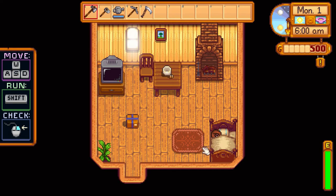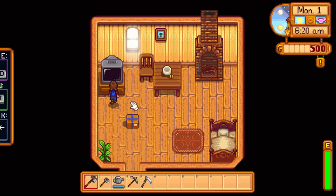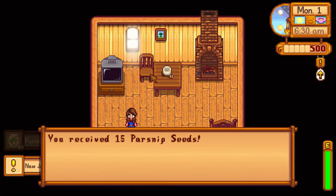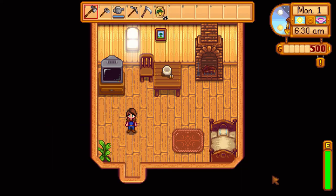All right, here we are — this is our home. We can get out of bed. We can turn on our fireplace — we should probably turn off our fireplace because we are leaving for the day. Excellent, pro tips guys. Let's open our present. We got 15 parsnip seeds. 'Here's a little something to get you started. — Mayor Lewis.'